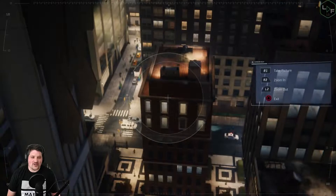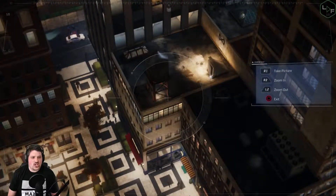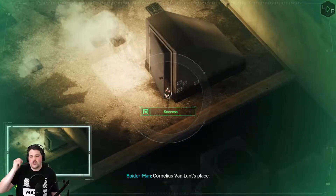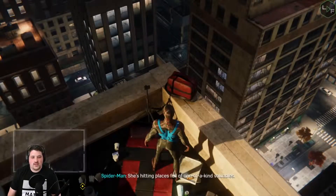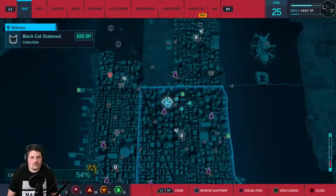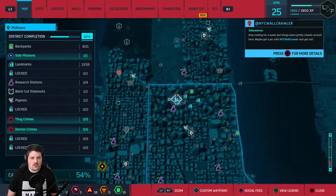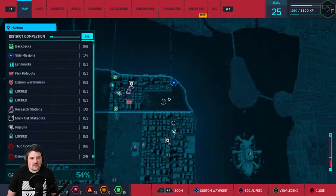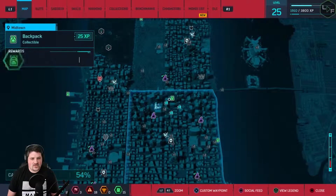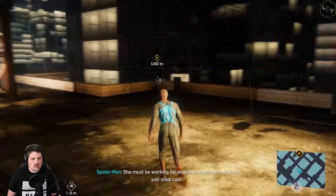Just so everyone knows, you have a 50-50 chance of winning the raid, and if you win you double the gold that you bet. She's hitting places full of one-of-a-kind valuables - she must be working for someone. Okay, where is this? I still want to head up north and hit this side mission, so along the way let's go hit these couple monuments and a backpack.